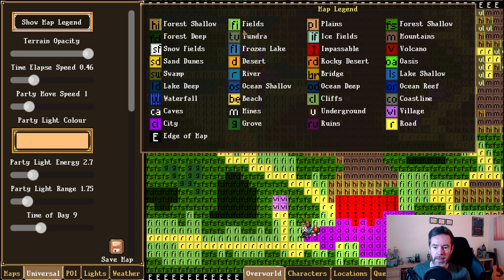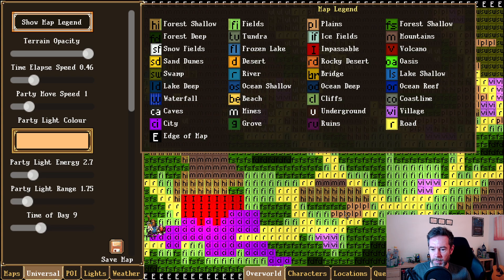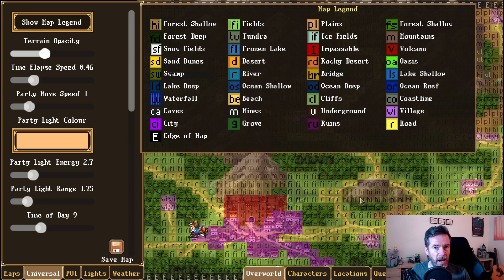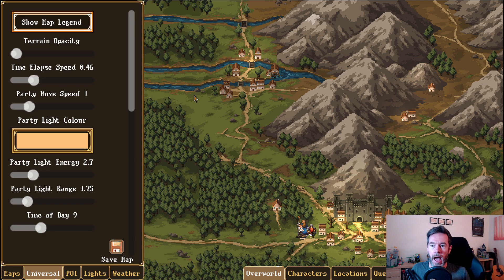If I show you the map legend, you can see FS represents forest shallow, forest deep, R for roads, V and I for village, M for mountains, I for impossible, E for edge of the map. You can see how I've overlaid those by changing the opacity. Look at the road — it follows the terrain path. As players walk over the map, they'll move faster on roads and slower in forests. In the river, they'll sink down. This impacts the whole game: in the forest you encounter forest monsters but can forage for food; in the mountains you need climbing gear.